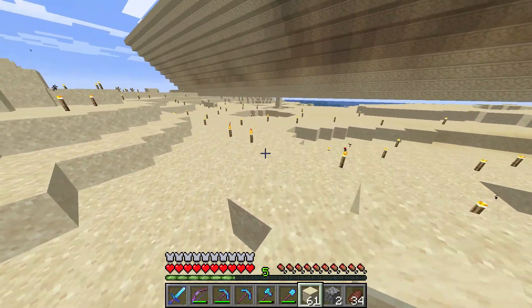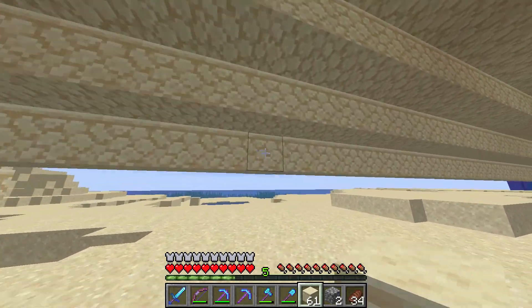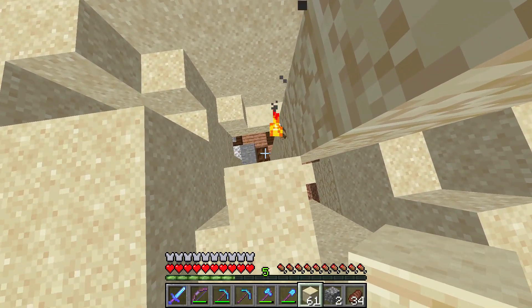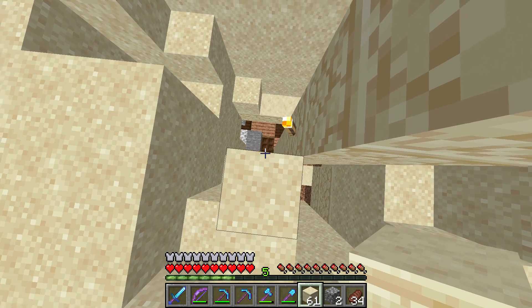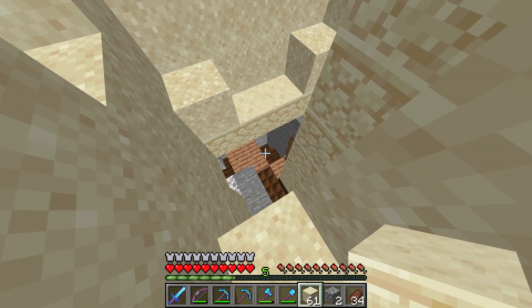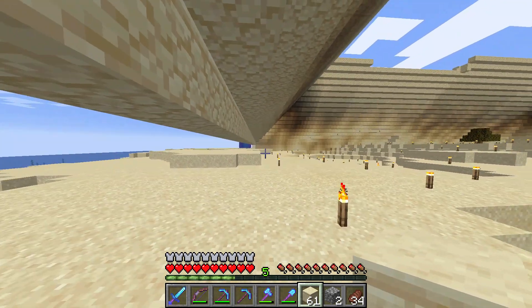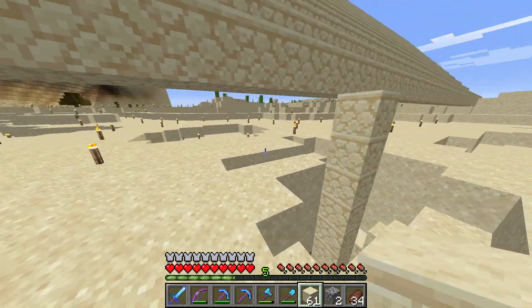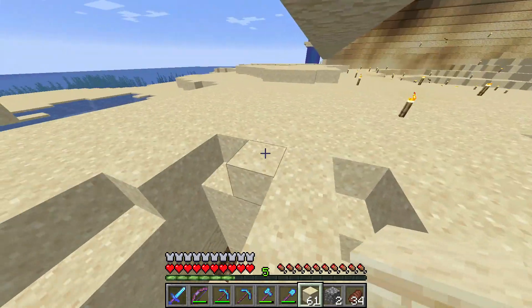I wanted to show you guys something — I thought I was recording and I wasn't, so I was really sad. I was building the base of the pyramid and I look down and see a dark oak log flush with this sand and thought, what in the world? So I dug it all out and it was a sunken ship. Spawn is right on the other side of there. We ran past this on day one and none of us saw the flush dark oak log with the sand.